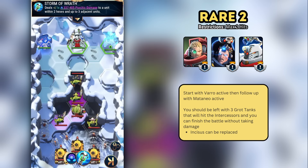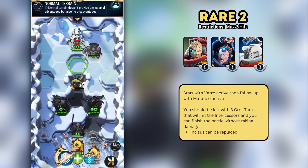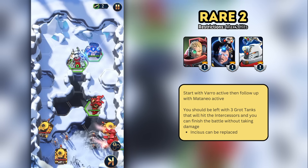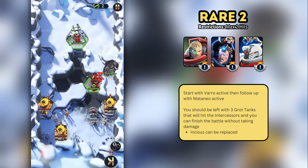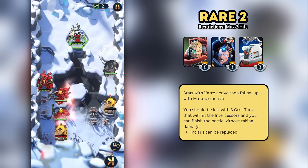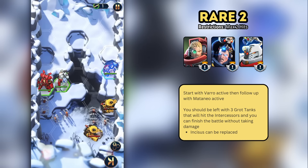For Rare Two, we are positioned as shown here. We start with Varro's active, which does chain damage to all enemy units in the gorge. We follow up with Mataneo's active to finish off the bulk of the enemies. Incisus doesn't actually need to do any healing and kills off another orc. The rest of the battle is similar to the previous stage — the grot tanks focus their attacks on Mataneo's summons, and we finish off the battle without taking any damage.